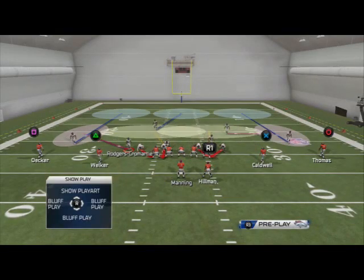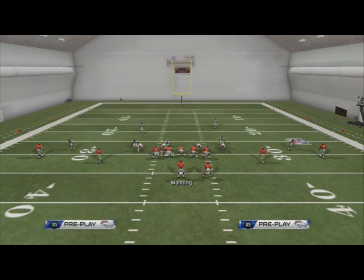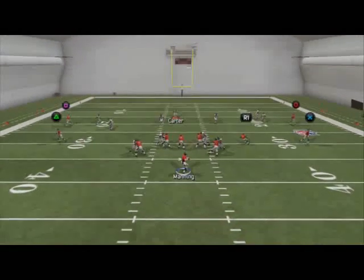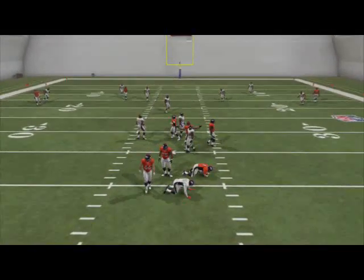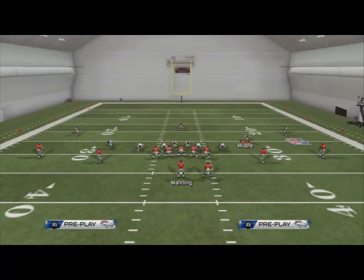This could also be used as basic zone coverage since we're only blitzing one guy. I really like this as my base play. If it's a guy like Peyton Manning and we don't have to worry about mobility, just call the disguise cushion, shade the coverage down, control the middle of the field with Carter, and jump on anything underneath. This is just a phenomenal base play.